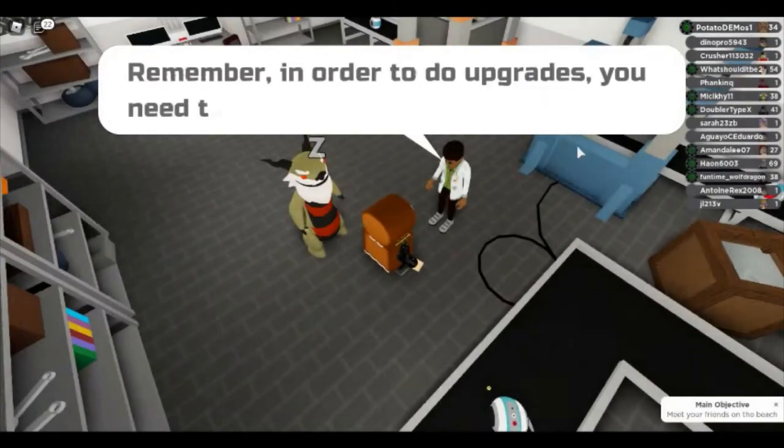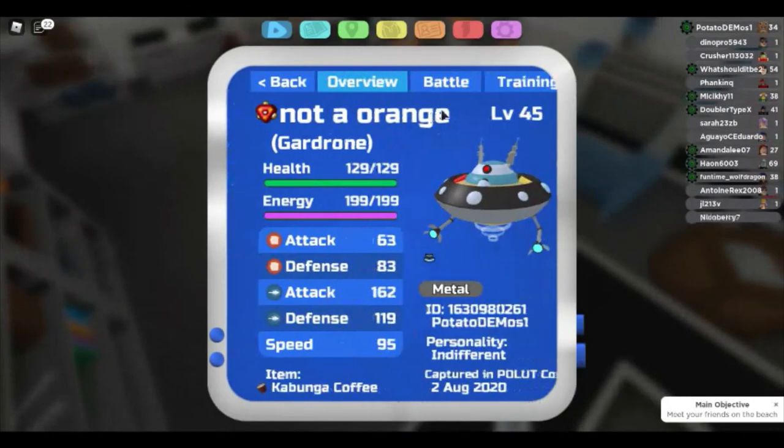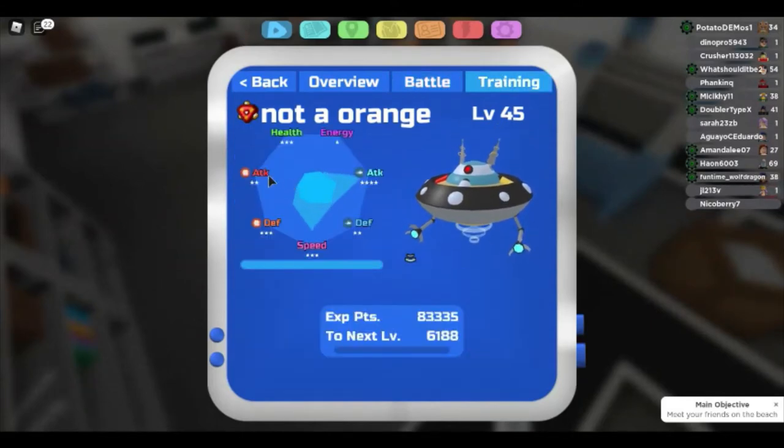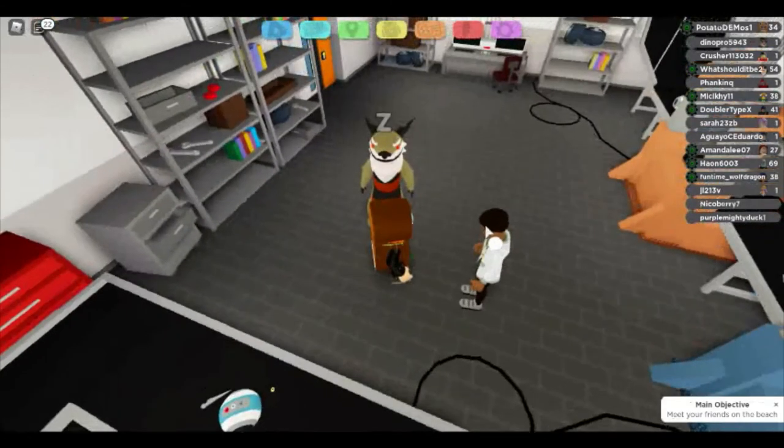Since we want a Lumen with Special Attack instead of physical attack — because these three moves use Special Attack — we don't want to waste our stat points on regular Attack. So we get Metal Blast: even though it does 5 less damage, it has only 42 energy cost, 8 less energy used, and 100% accuracy.